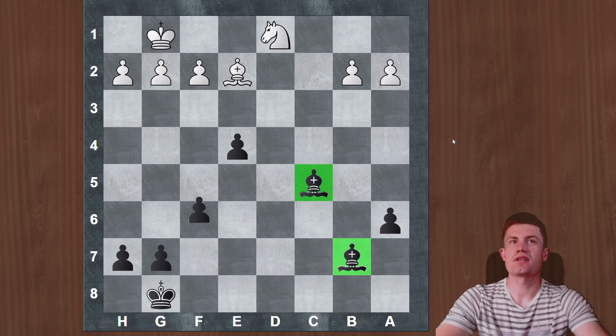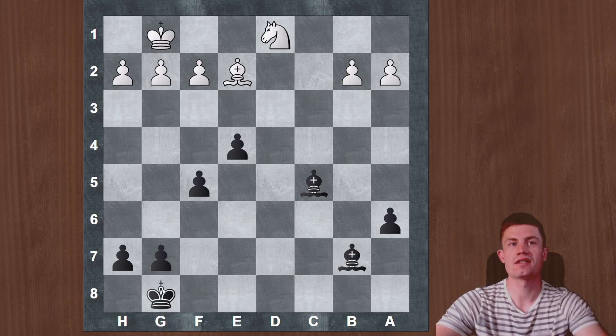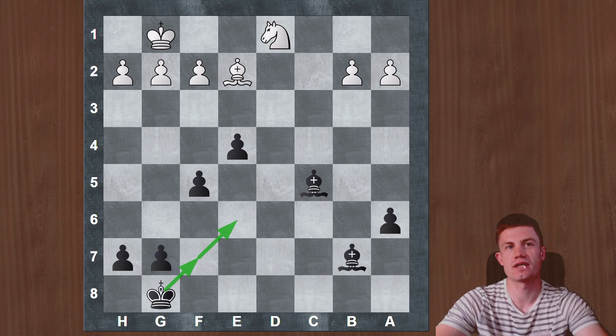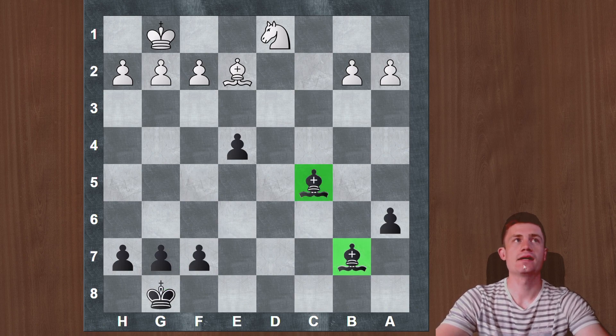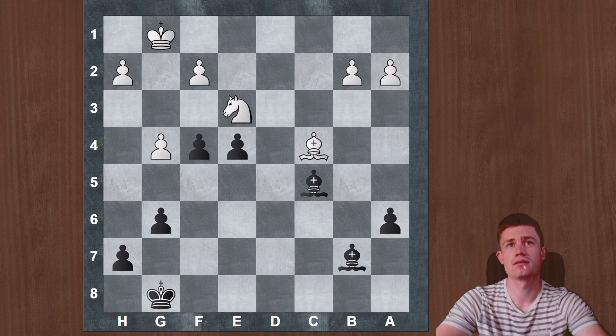Here, f5 is quite natural — we need to gain some space and activate the king. Since we need to play f5 anyway, the king has a faster route to the center. There is no need to be afraid: g6 is very stable, and some direct attempts just don't work out well. Our pawns are well defended.